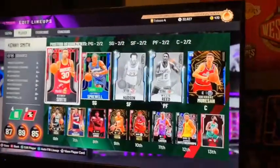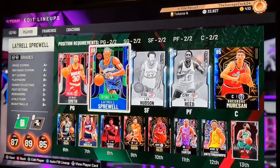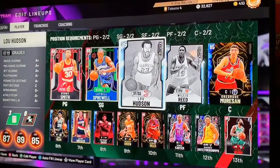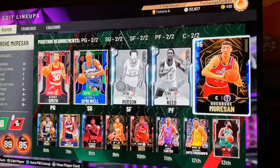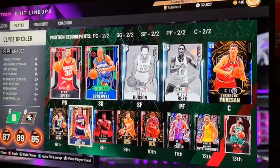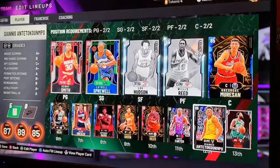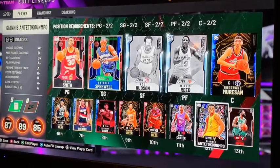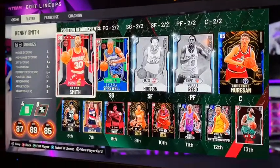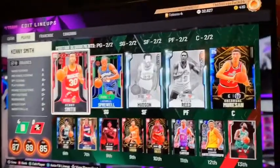Here's the actual lineup: Kenny Smith at point guard, Latrose Burwell at shooting guard, Lou Hudson at small forward, Willis Reed at power forward, George Mershawn, then Paul Silas, Clyde Drexler, Anthony Davis, Gerald Green, Darius Moze, Vince Carter, Giannis, and Kyrie. My team is 87 overall — offense is 89, defense is 85.